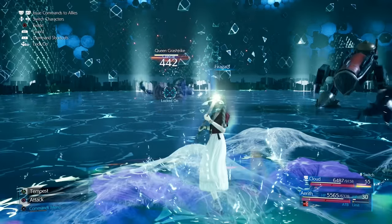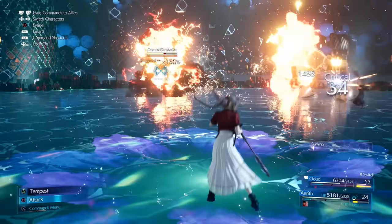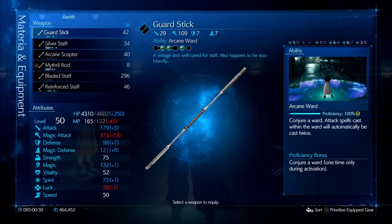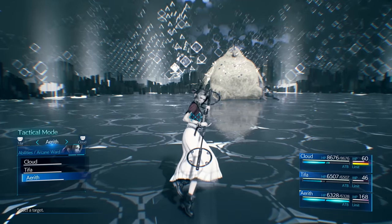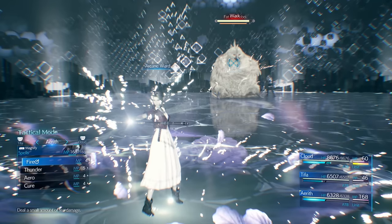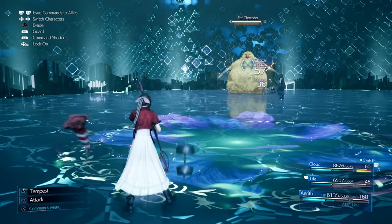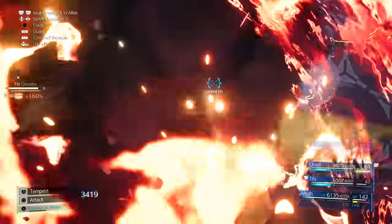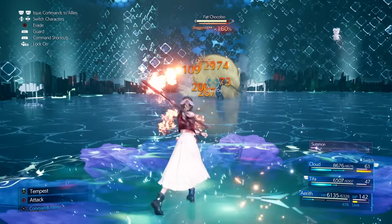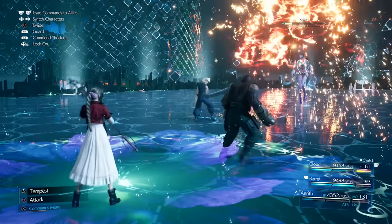Moving to Aerith and Barrett. Aerith is an absolutely amazing spellcaster and by far the highest damage dealer if she has room. The key ability is Arcane Ward, learned from the Guard Stick — the first weapon you get in the game. It lets her double-cast any attack spell for insane damage. Combine this with Magnify Materia linked to a fire attack and used inside an Arcane Ward, and she will double-cast all those magnified spells, jumping from enemy to enemy — the numbers are insane.